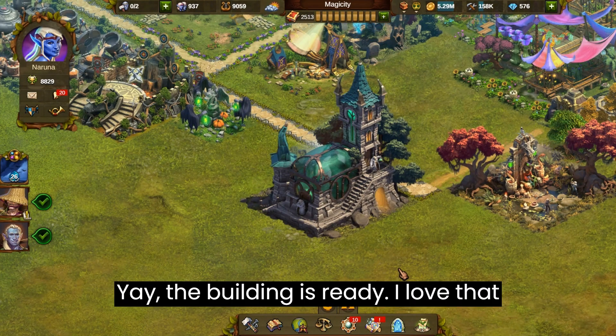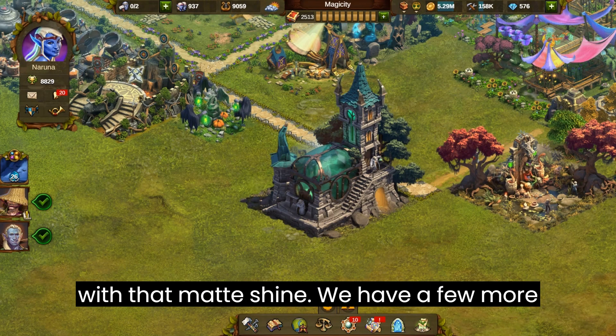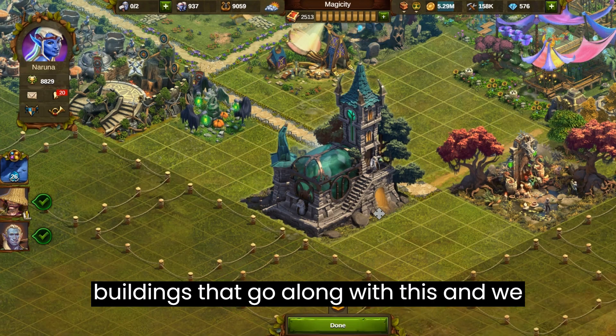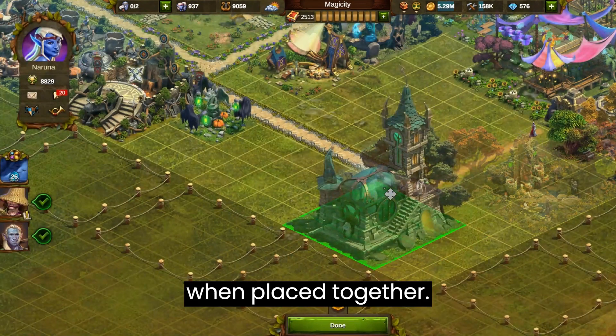Yay, the building is ready. I love that green glass dome and the brass casing with that matte shine. We have a few more buildings that go along with this and we will make space to place them around it so that we can win all the rewards it gives when placed together.